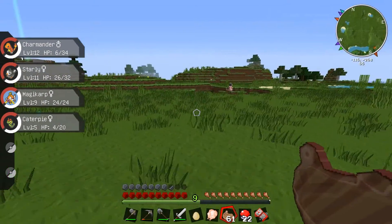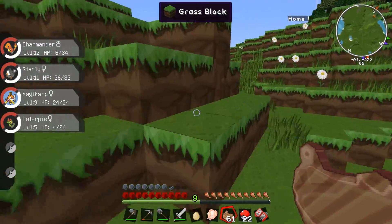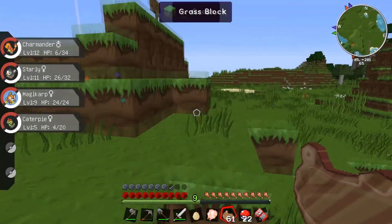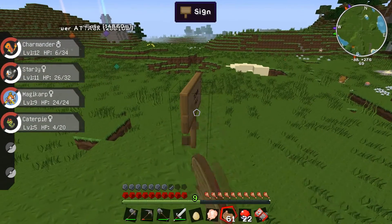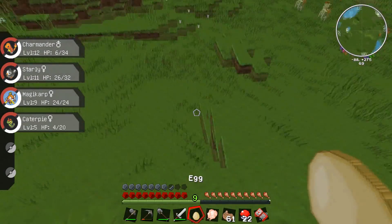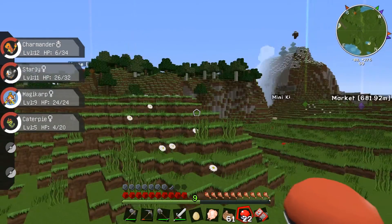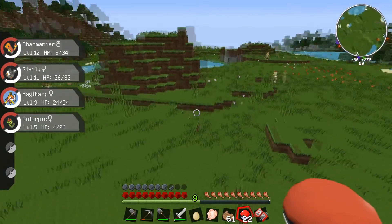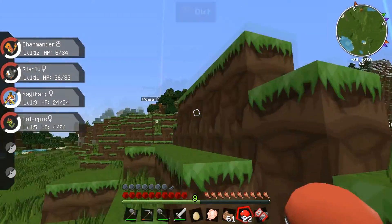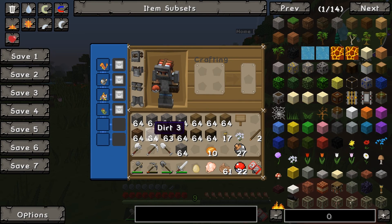All right, let's get to building. I want to build the town hall right here. I'll put a sign here just to tell me that this is where I'm putting the town hall. Oh, we've got an egg and raw chicken from that Starly battle - just noticed. We'll keep that and use it as a basis for a little farm. The town hall is definitely going to go here, let me find my dirt.